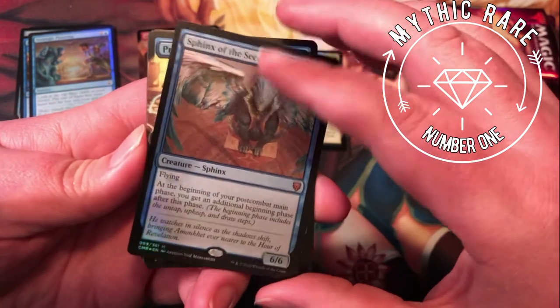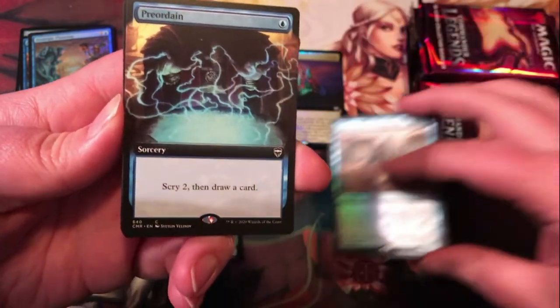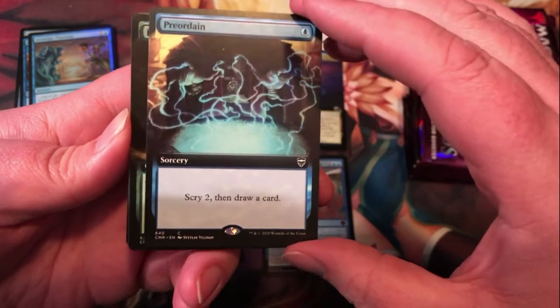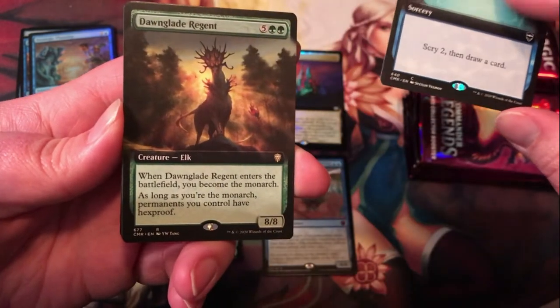Eight-drop for a 6/6 Flying Sphinx. The beginning of your post-combat main phase, you get an additional beginning phase after this phase — that's kind of nice, lets you untap at the end of your turn. Pure Dane — definitely not a bad full art common there.